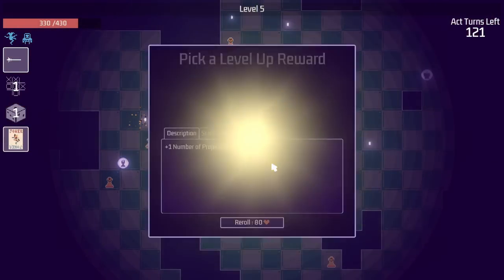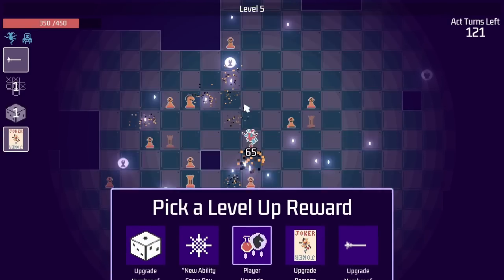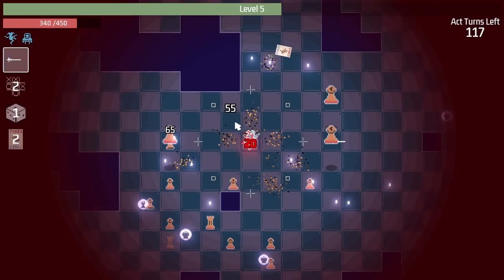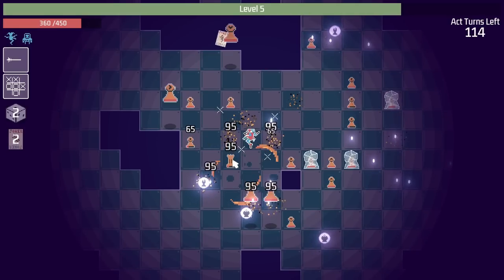That big knight needs to leave me alone so I can level up again. Upgrading the pickup range sounds really good. The card's already doing enough damage. Let's increase the pickup range. So then we come down here where no pieces can hurt us, and then over this way, take out a rook and everything. I like it. And we get a token over here that freezes all the pieces. Very nice. Doing all the damage.